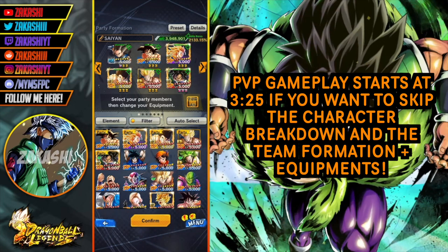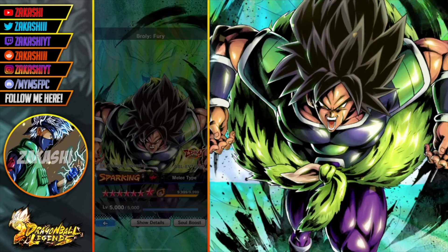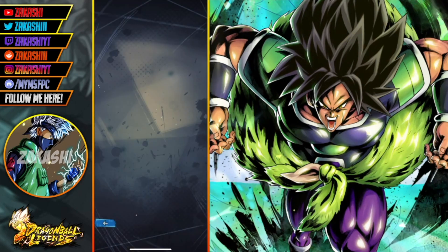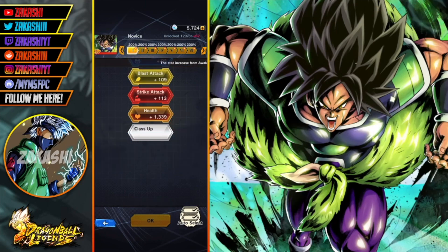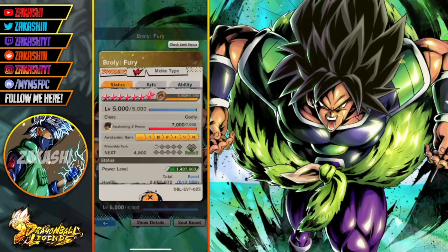My name is Akashi and in this video we're going to be showcasing Broly Fury 14 star at Zenkai 7, fully soul boosted. I went through the effort to do it because he looked really good from his kit breakdown. Obviously you can get max stats because he's a free to play unit, just to show you guys that I actually got him fully soul boosted, because some people like to ask and question things.